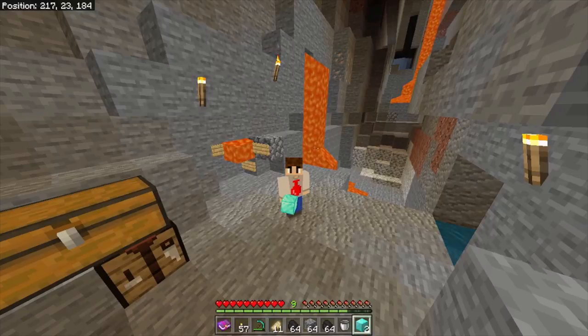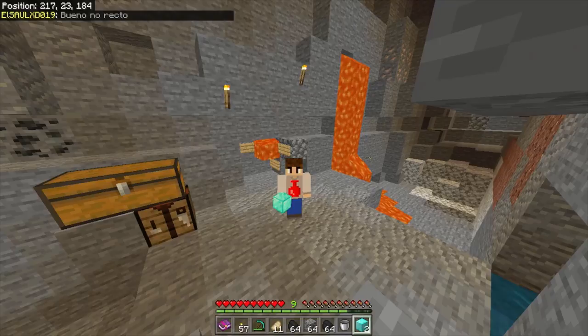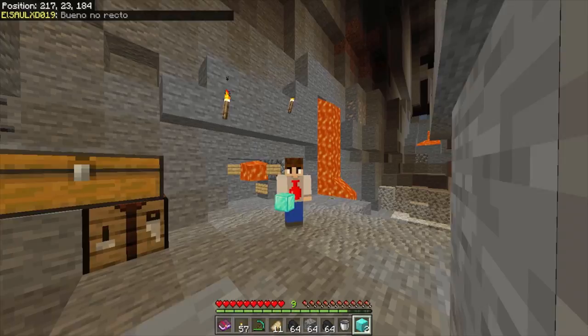Hello everyone, I'm RedVace and today I will be showing you a Keep Inventory glitch in Lifeboat Survival Mode. Keep in mind that this glitch is visual only, so the items that stay in your inventory cannot be used. They're basically ghost items, but it's still pretty cool.